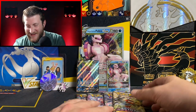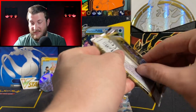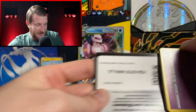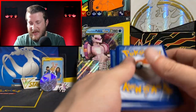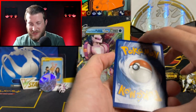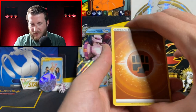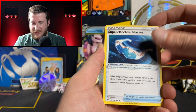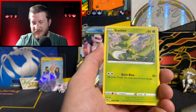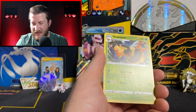Let's go ahead and get this Astral Radiance pack open — Fusion Strike bombed, that's what happened. I have not opened a whole lot of Astral Radiance — it came out when I was in a bit of a slump on my old channel so I didn't get a lot of it open. Got a Fighting Energy, Super Effective Glasses, Bronzong, Duat, Ralts, Hisuian Sneasel, Misdreavus, Barboach, Scyther, a Bastiodon Reverse, and a Vespiquen Non-Holo — though it's a little bit chewed up on top there.